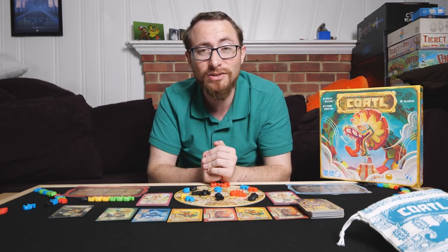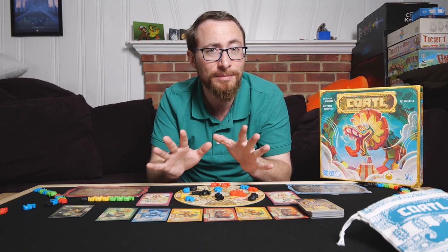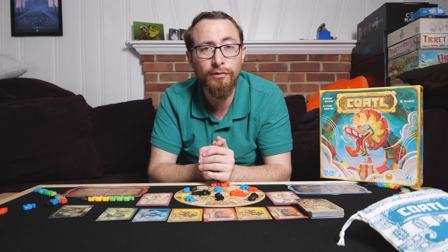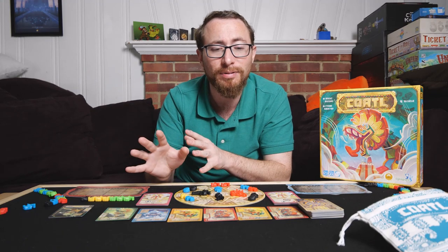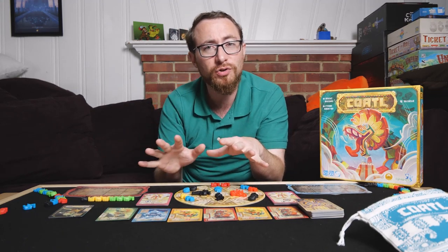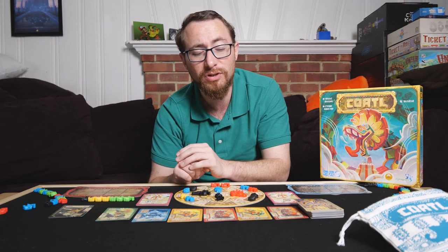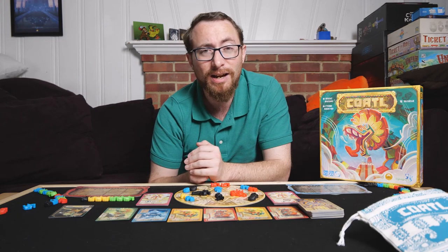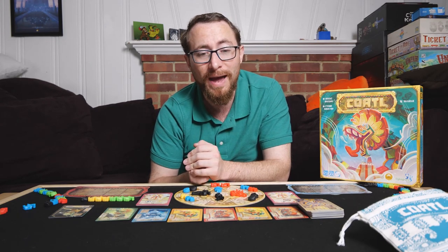The next thing I like is that it's easier to teach. I left out some semantics of the game, but you got 95% of the rules in that overview. There's a few small things — how does the game end, when do you refill the market board, and there are a few various tokens that give you some ways out of a tough spot. But basically I covered 90-95% of the rules in those four minutes, which is really not bad.